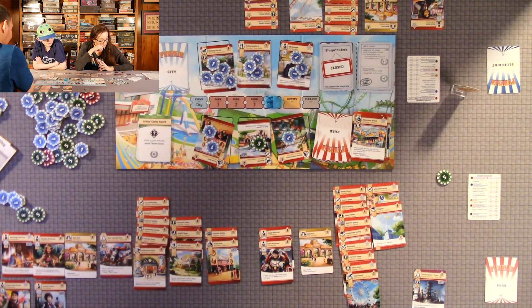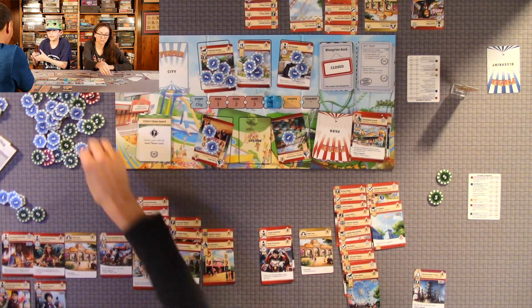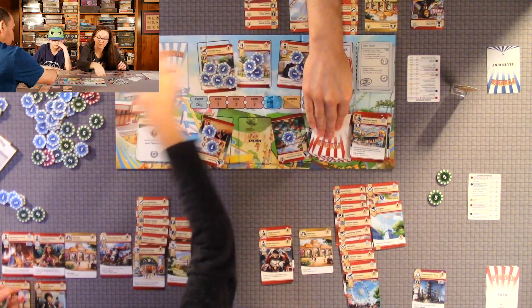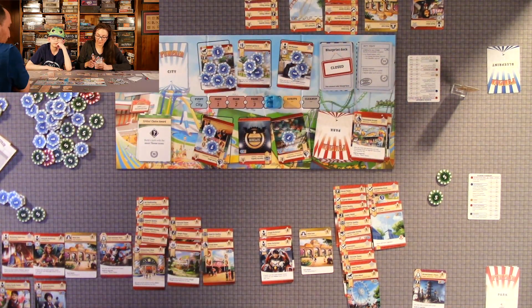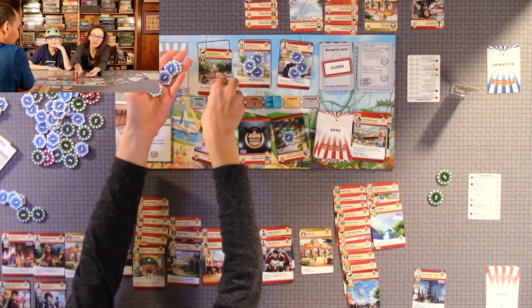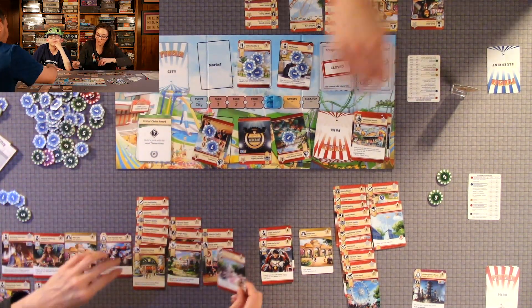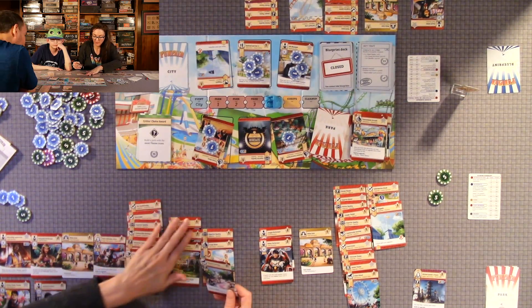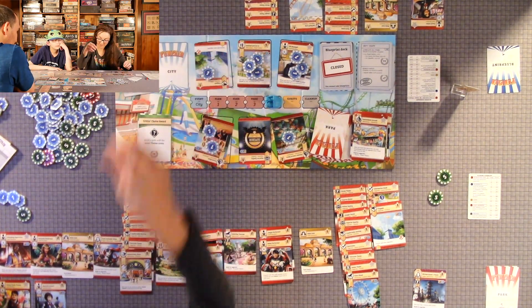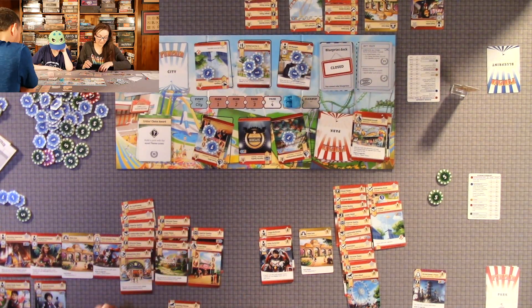It's Quentin's turn — last action of the game. He builds a card that has five coins on it from the market, discounted. That's the last park action. Now we're on the guest phase. I get two extra coins for my sideshow. I get three coins for each leisure ride. I got 18 total this guest phase.